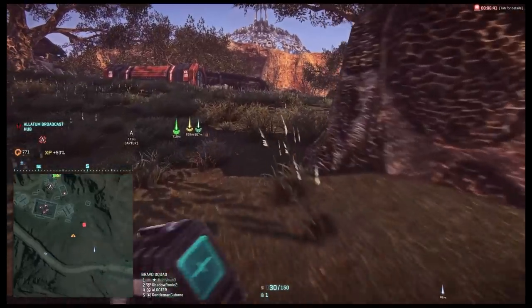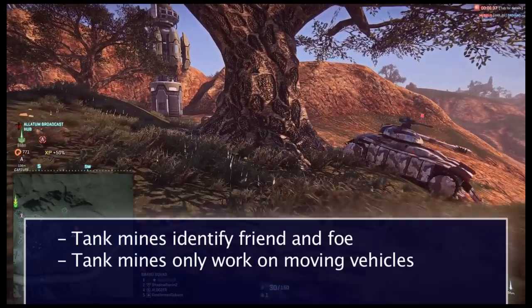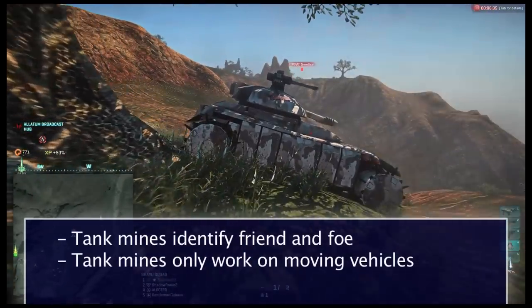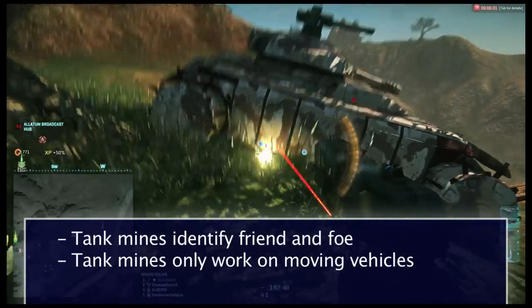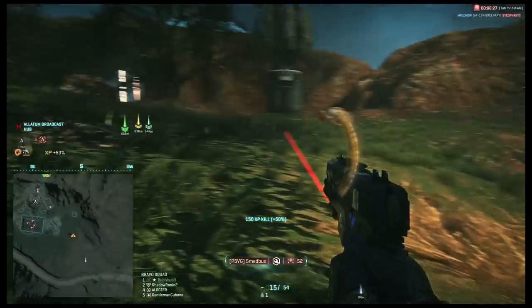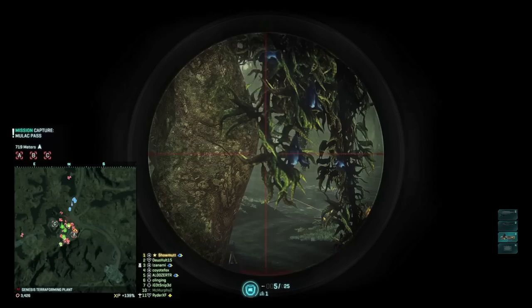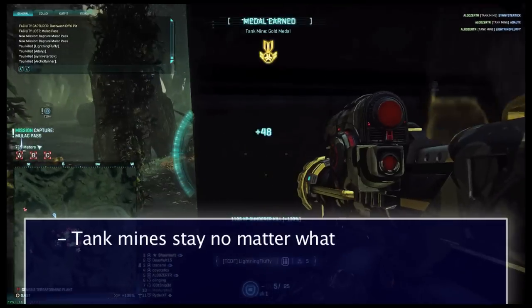Just placing a tank mine near an enemy vehicle will not trigger the detonation — the enemy vehicle has to actually move. You can, of course, explode the tank mine yourself by damaging it. Max units will not activate tank mines.